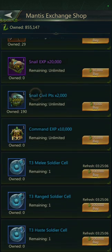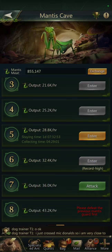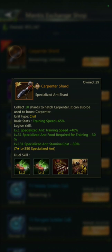This is where you get the actual cells you'll need to fill in at levels 16, 20, and 22, along with all your upgrading herbs and everything you need to keep that going, plus a few other items. It's also the only place you can get Carpenter Ant shards outside of hatching eggs. The Carpenter Ant is a civil ant that gives you a training speed boost.